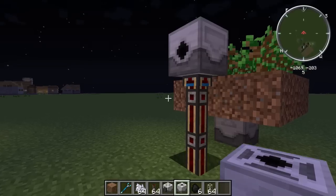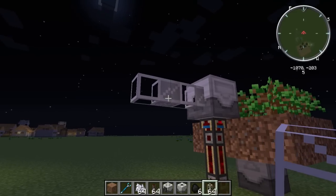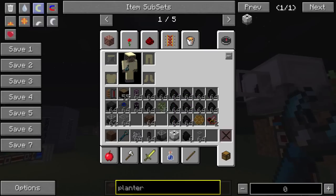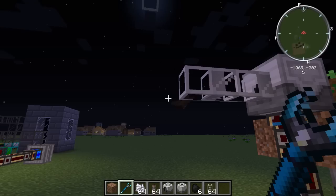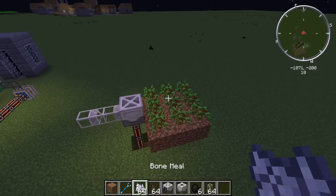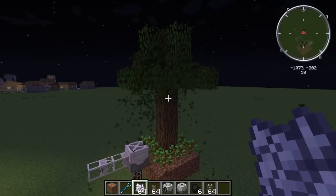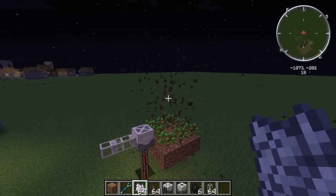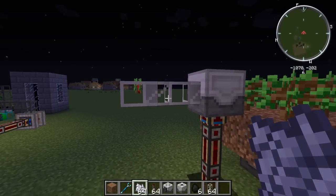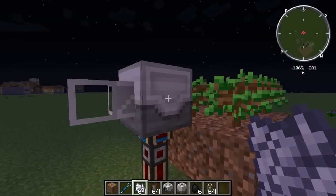An iron transfer pipe will do, just to show you. Now once the plants are grown, we'll just grow one. And then it should spit what it gets out the back.